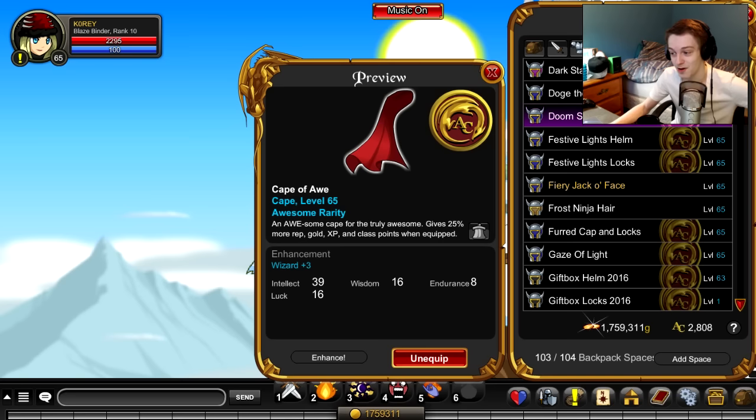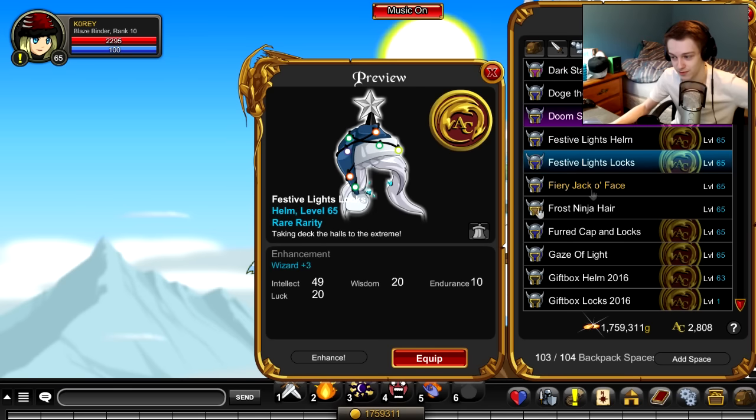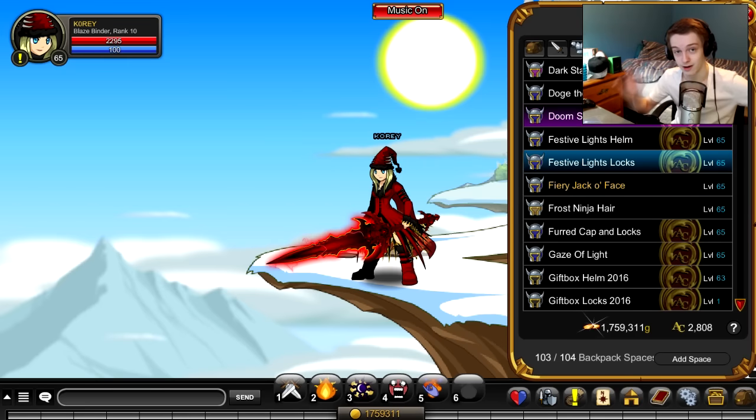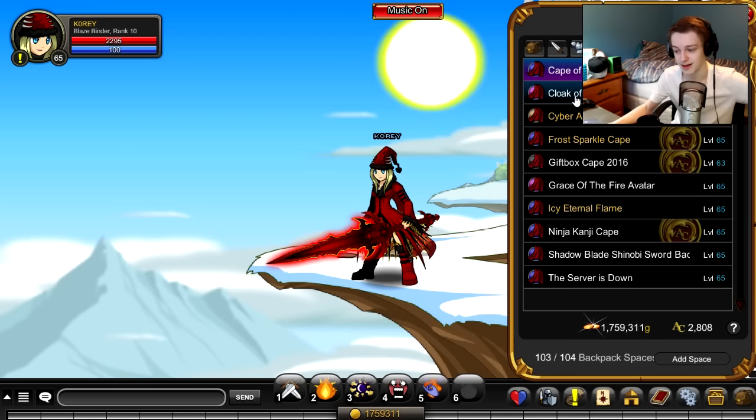You can equip more than one, but on the live servers — the default servers, not the testing servers — it'll just take your highest bonus, which in the game currently is 25%, the highest you can get on an equipped item. So it doesn't matter if you have three items on; it'll only add your highest bonus, which would be 25% if you have the Cape of Awe. Very easy to get.